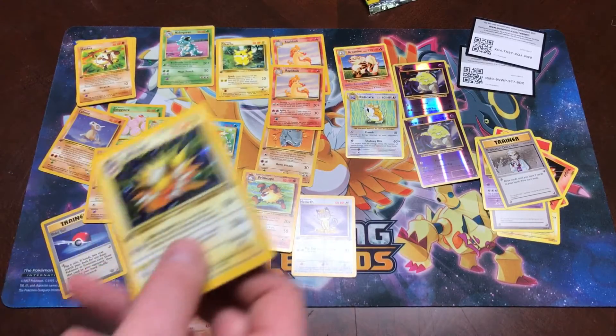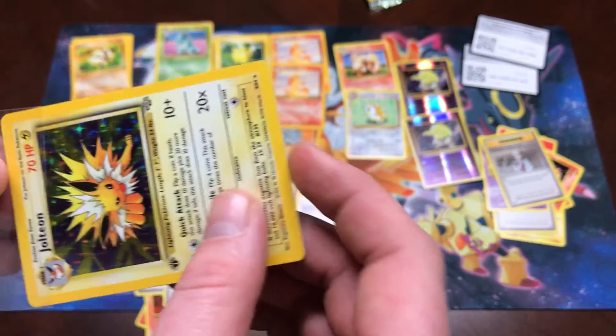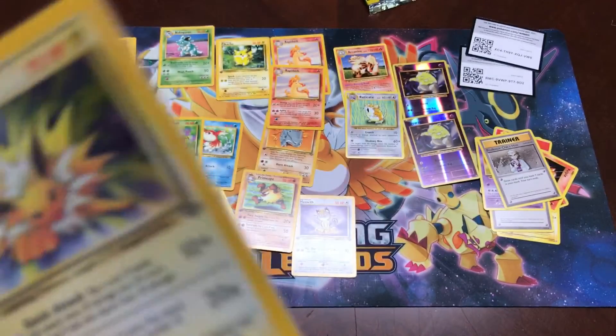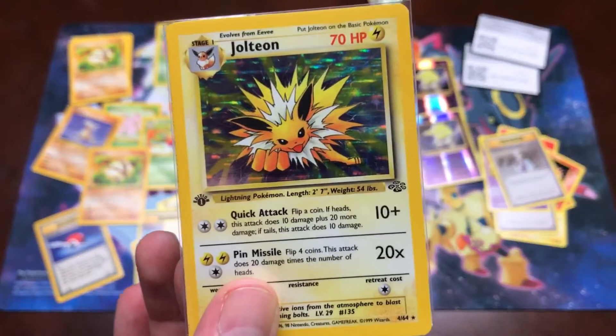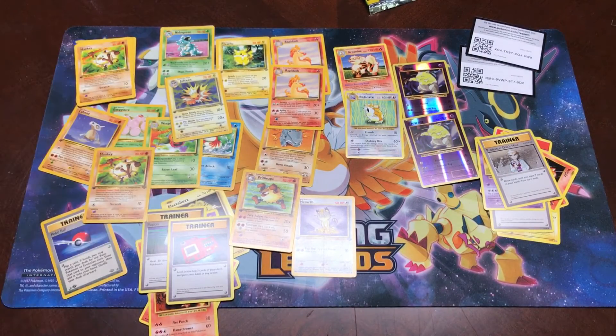Evolutions pulled us out of double Drowsy. We got Nidoqueen, two Rapidash's, and a Primeape to add to that Jolteon. Look at that beauty right there. Put that bad boy right there. Y'all have a great day, and as always, go Blast Noise.